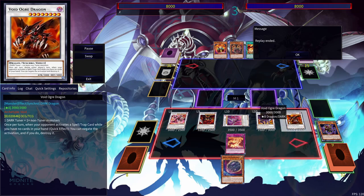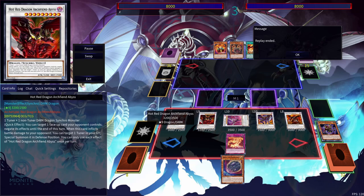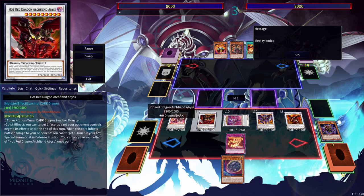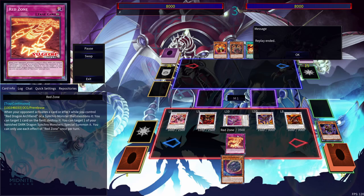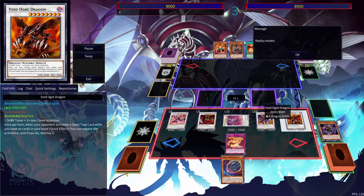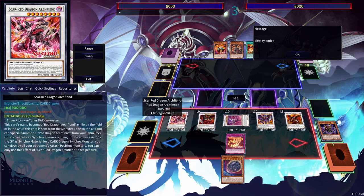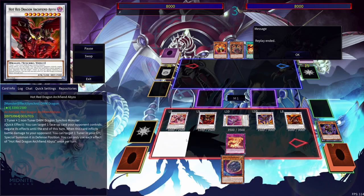Void Ogre Dragon can be swapped for a different card — it's perfect if you have other cards you can set down or put onto the board. You want to make sure you have no cards in hand so you can actually negate a Spell or Trap, since the deck can struggle to get some negates. You have negation through Void Ogre Dragon and Hot Red Dragon Archfiend Abyss — targeting a card your opponent controls and negating it. Then Red Zone pops a card, and that's how we get out the Void Ogre Dragon or whatever level 8 Dark Dragon you choose. And of course Scar Red Dragon Archfiend provides monster recursion if it gets removed.